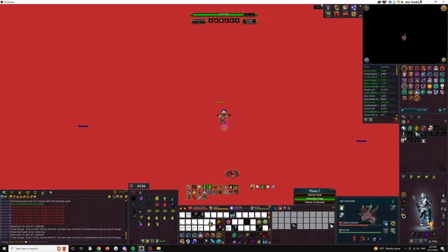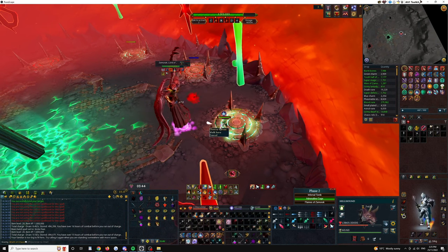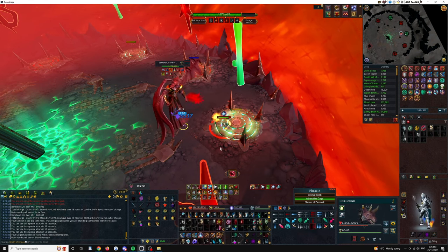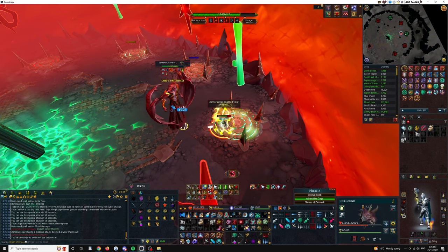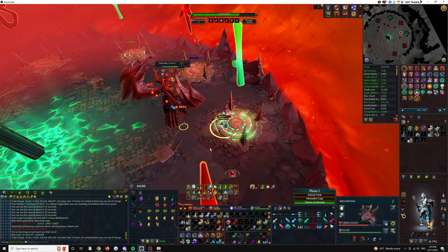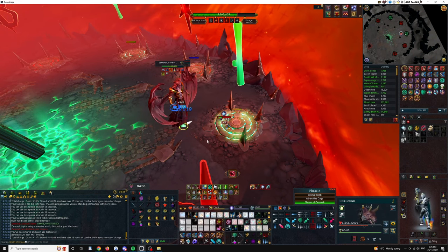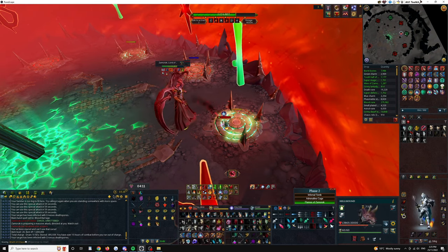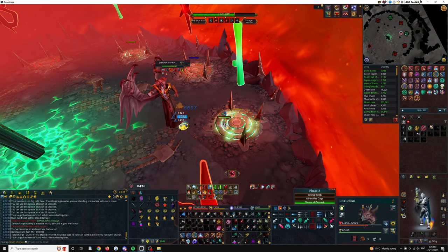Switch back to Insight Fear on the way out, Divert, drop Sun. Divert didn't proc so I hold it. Now I'm sending adren, Tsunami, staff spec onto Blood Barrage, then a full DPS rotation until the next spec, which is Adrenaline Cage. I've got an Alt-1 overlay in the bottom right near my hellhound that tells me what spec is coming next — you can get that from PBME, extremely useful. It definitely saves you having to think about which spec is coming next so you can focus more on auto attack counting.